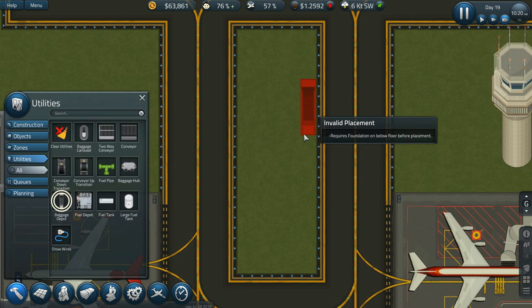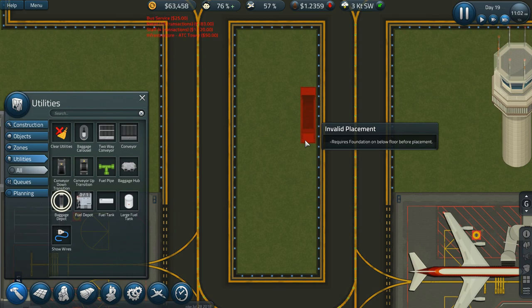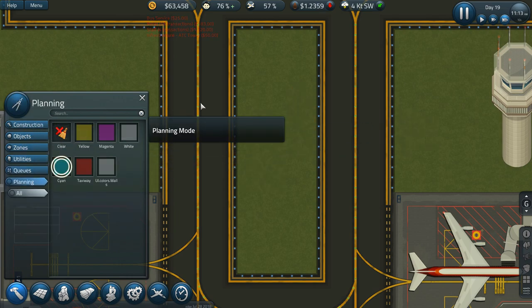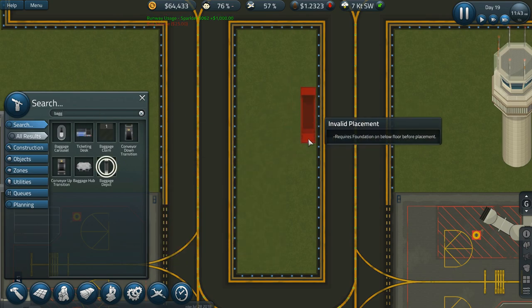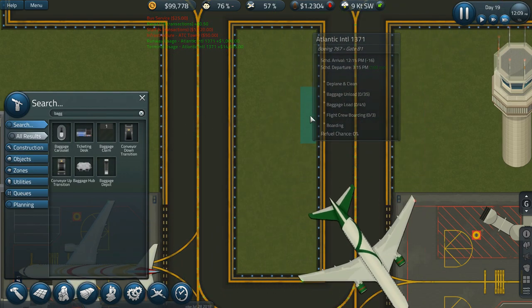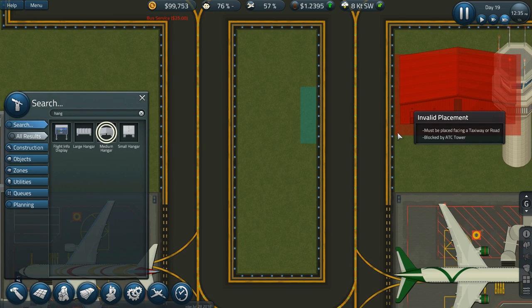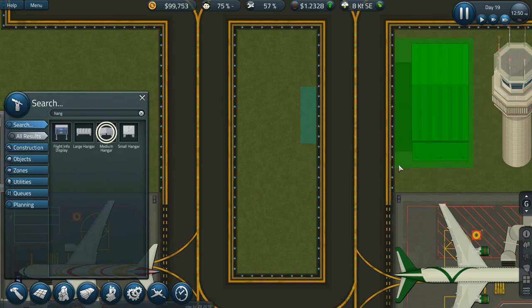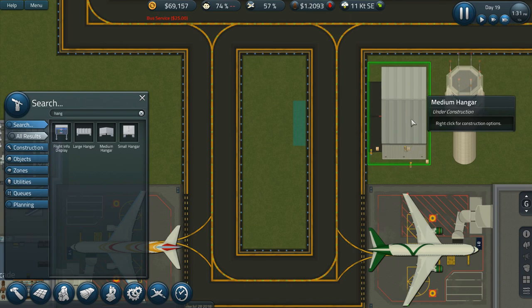The baggage depot needs to go here. I've got outbound there and inbound up there. The depot is two by seven — and I'm actually right, which is awesome! So if I do two by seven and it goes there, I'll do a medium hangar. Let's go ahead and put a medium hangar in right there. That costs $30,000 — not bad.